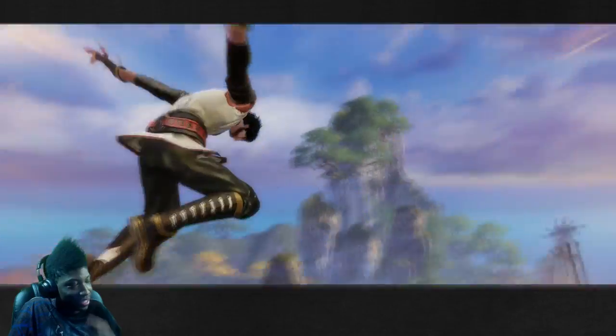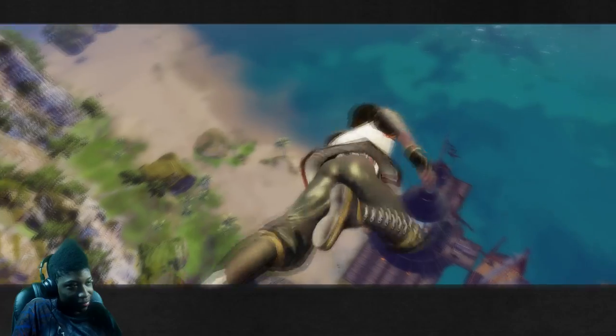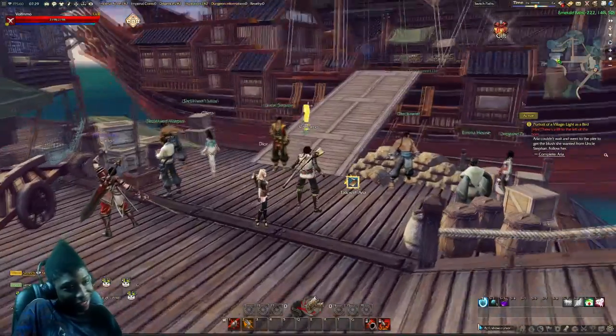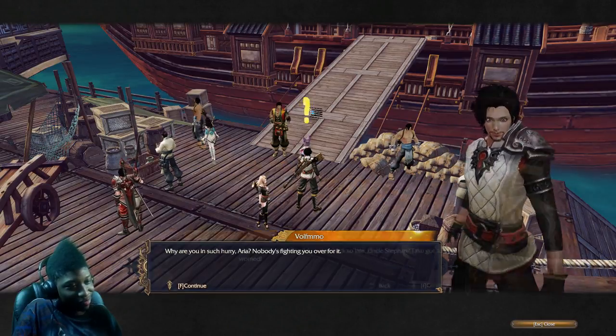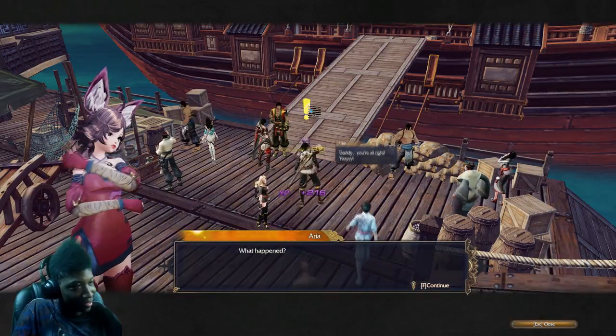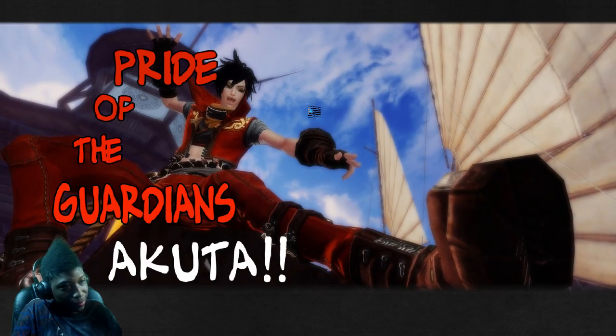Quick time events! Don't catch me off guard because I will let him die. That's actually pretty cool that they have quick time events in cutscenes — that would throw anybody off guard if they went AFK and came back to find their character dead. I don't think you can actually die in those, but it feels like something you would die from. That was the most flashy quick time event I've done in a while, but during a cutscene. Oh my god.